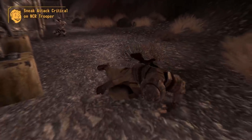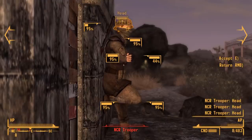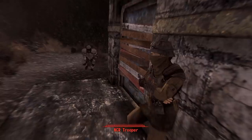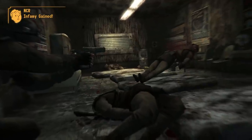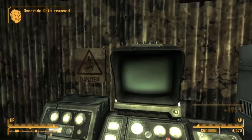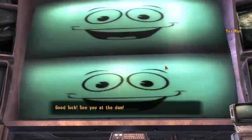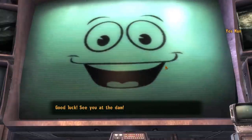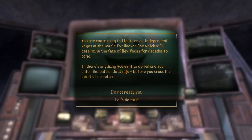It's time to go to the power station and install an override chip to put it under our control. We kill a few NCR soldiers around the power station, then begin using VATS immediately to kill the NCR on the inside of the building and install the chip. Really easy. We go back to Yes Man and he states that President Kimball is dead and the Legion have attacked Hoover Dam. We get a prompt asking if we're ready — and of course we're ready, let's do this.